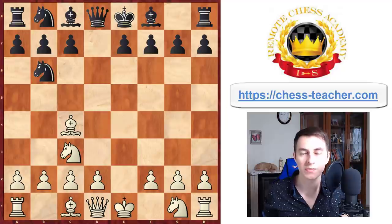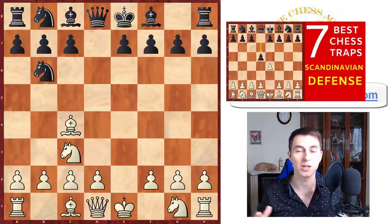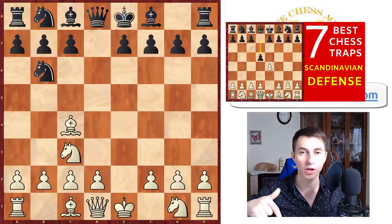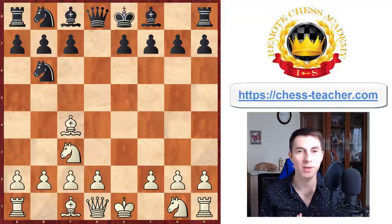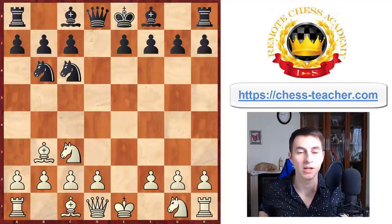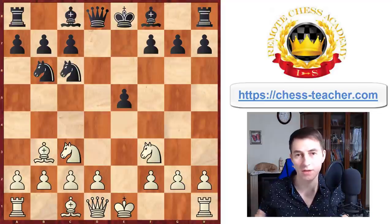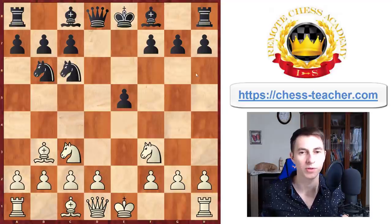If you're interested in alternative lines in the Scandinavian defense, I've got a separate video — '7 Best Opening Traps in the Scandinavian Defense' — linked in the YouTube card and description below. Anyway, let's focus on this line. After bishop going back to b3, black will probably make the natural developing move knight to f3, and here black may decide to go pawn e5, another standard opening move enabling the bishop's development on the next move.